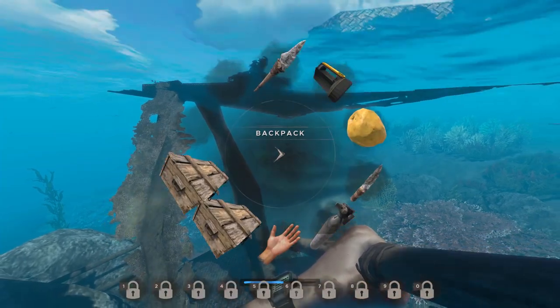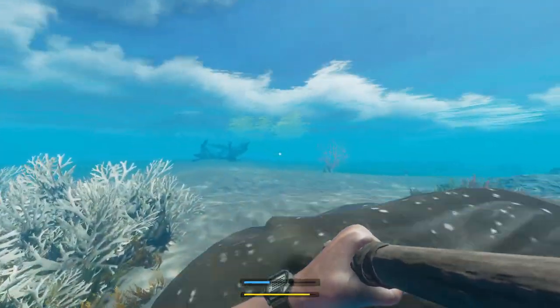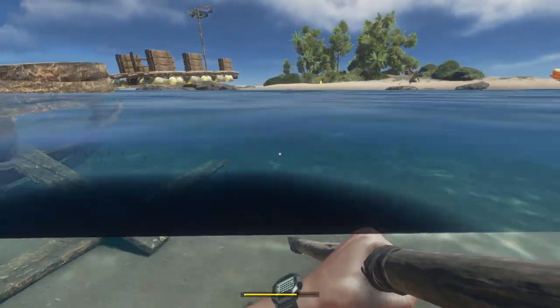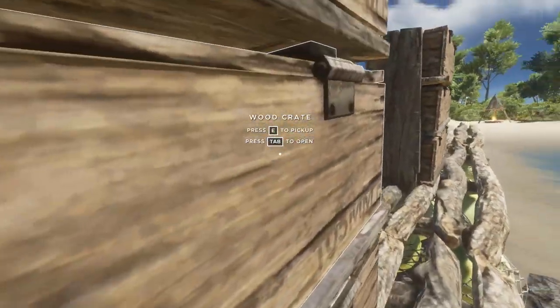He's got one crude spear sticking out of him. I've only got two refined spears on me — I can't kill him with what I have. So I'm just going to get out of here. Oh, that sucks that he's respawned without my spears in him. Oh well, what can you do?